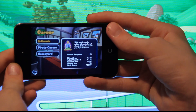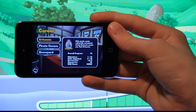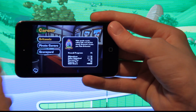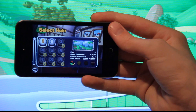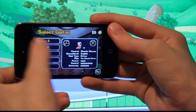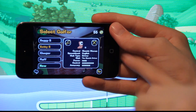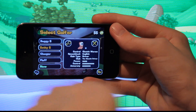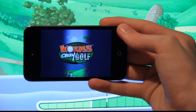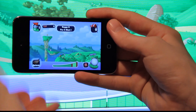Let's check out the career mode. You get three different worlds: Britannia, Pirate Cavern, and Graveyard. You can see your overall progress — currently at 1% — along with objectives, skill score, course par, and holes unlocked. It's 18 holes on every single world. I haven't been playing much, so let's start with the first one. You pick a character — we have Betty, Boogie, Clangor, Fluff — and I'll go with Boogie because he's my man.